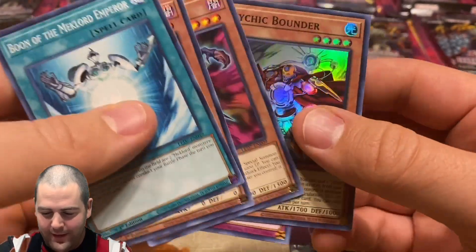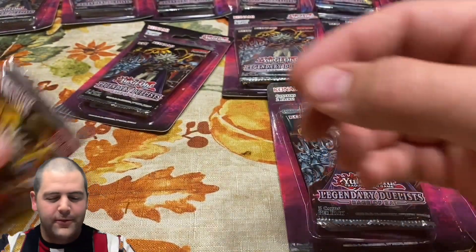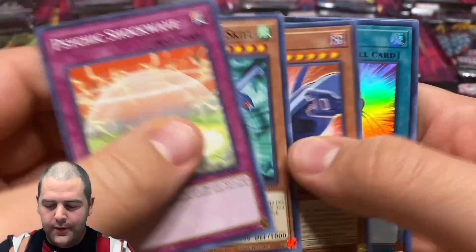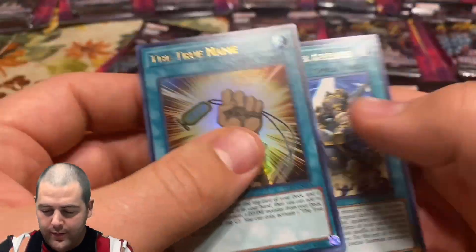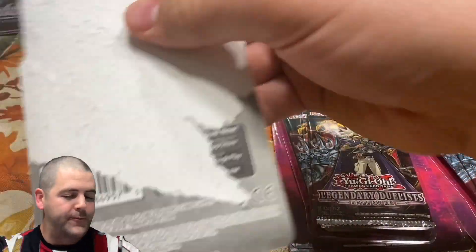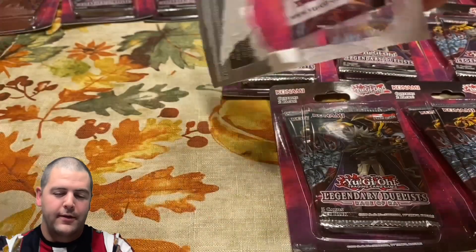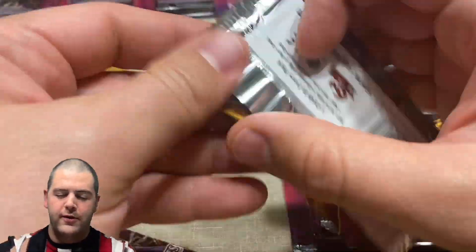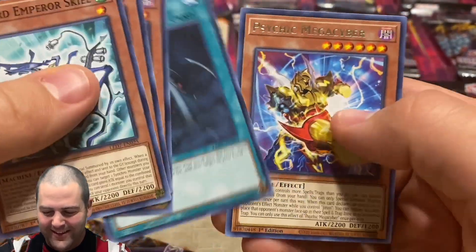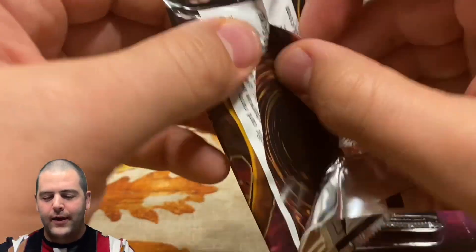Psychic Bounder — okay, our first holo! Not terrible, looks like a cool card. Set that aside. True Name — alright, our first Ultra! That's our best pull so far. That blister had two holos, so cool cool cool beans. We want the Ghost Rare — where's the Ghost? We gotta find the Ghost. Reboot and then Psychic... like a Cyber.